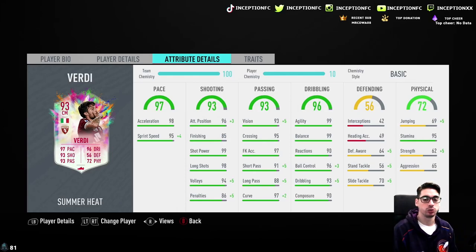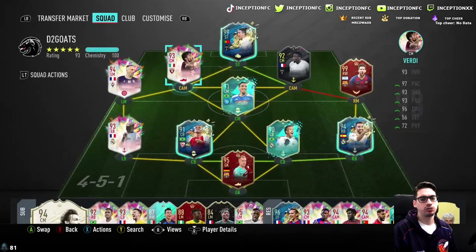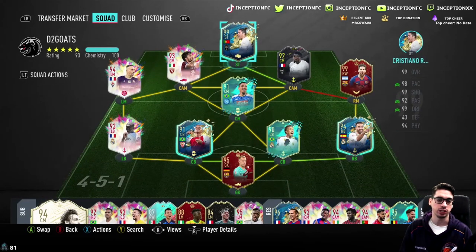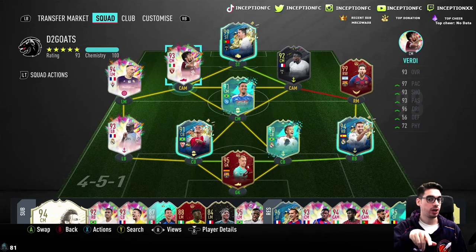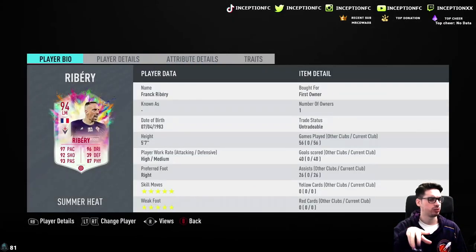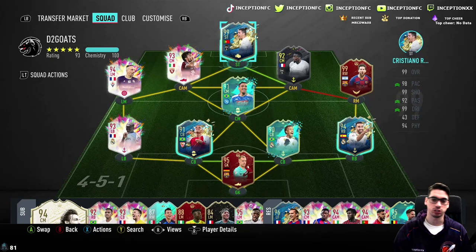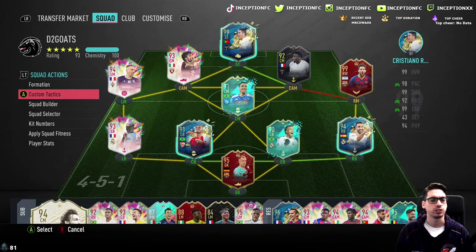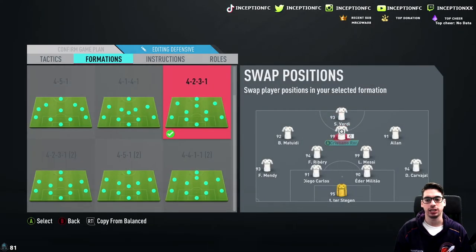Base dribbling stats are looking really nice. With a sniper, it'll improve reactions, ball control, dribbling, and composure to a 95, and he has 95 stamina. This is the team we're going to be using. Verdi is a high medium work rated player in the CAM position, with a medium low on one side and a high medium on the other, and a high low up top in the striker position — a lot of interesting variables.